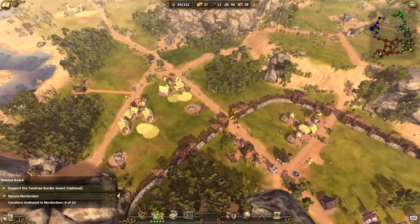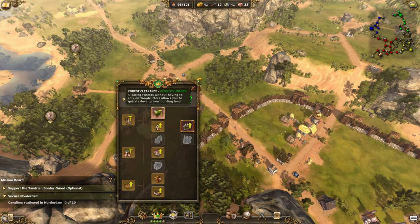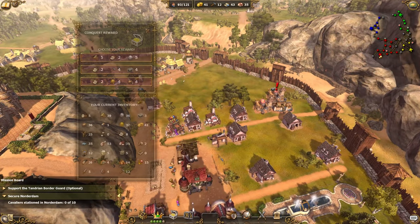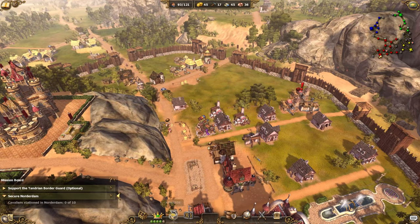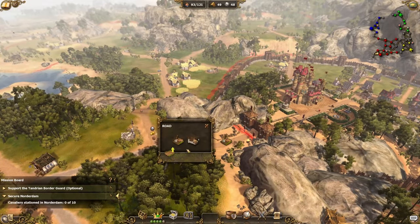With the next prestige level we can now go to the residence upgrade and finally upgrade our residences. There's also a fortification upgrade so we can upgrade our walls. We have a few conquest rewards as well — let's check what we need. Let's go with a bit more coal since we really don't have much of that, and a bit more stone because we're going to need a lot of it.